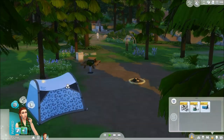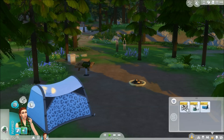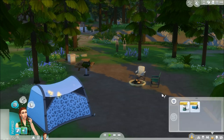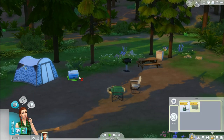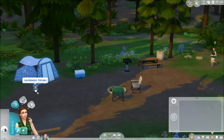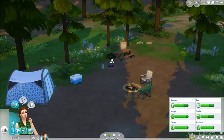A chair went into inventory by accident. We're going to put one chair there and one over there, then put the cooler right here, and put the little light over there. Now she's going to go relax.